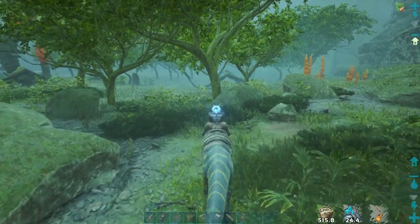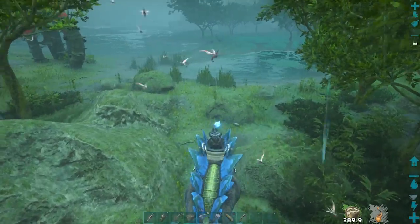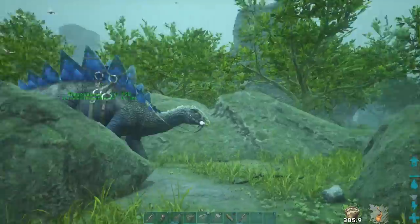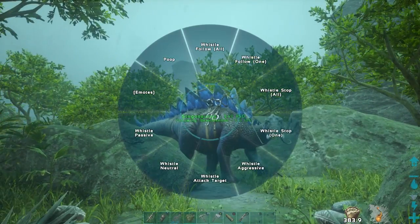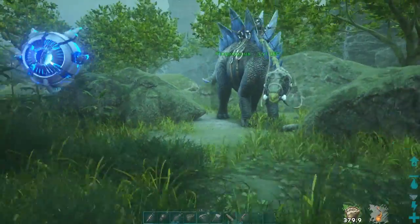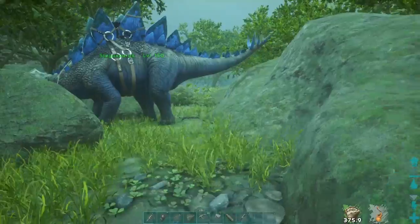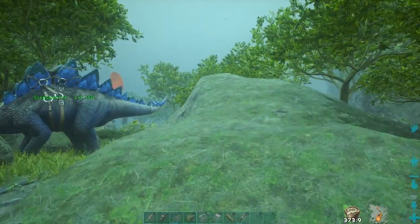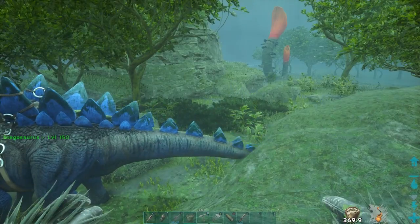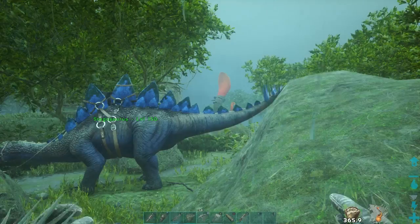I'm going to try other dinos because this is odd. Let me try a stego. So here we are with the stego — they're not going to attack me because I have the bug repellent on, so let me get off. And as you can see they are not getting attacked by the swarm. So I don't know if this is a recent change, but I've been getting attacked left and right the past few days, and there they go — they died.